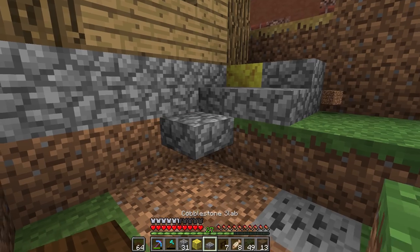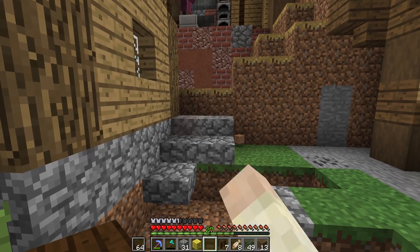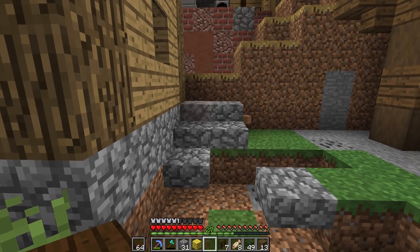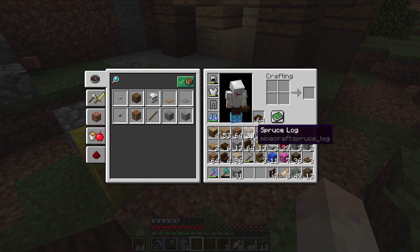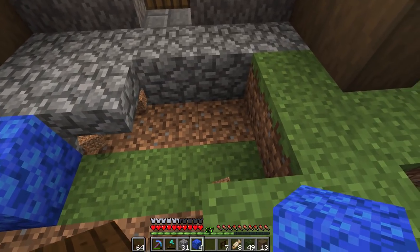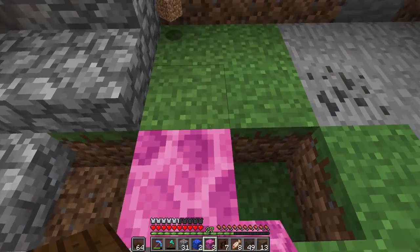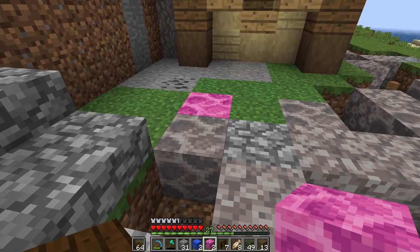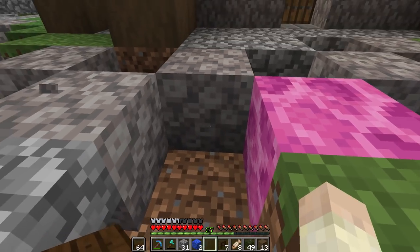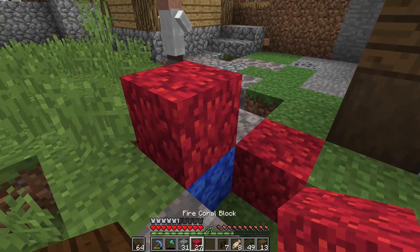I want to start messing around with these blocks — getting the dead coral blocks involved with some of these other things. If we can use these with cobblestone and maybe some stone in a very even number, mixing them in together without much of a gap, I think we'll start seeing them come together on a bigger picture. Listen to that sound — I love the sound of the blazing coral blocks. They actually make a really neat little path. Picture these two together — it looks like broken stone. I'm really looking forward to getting more of this coral.